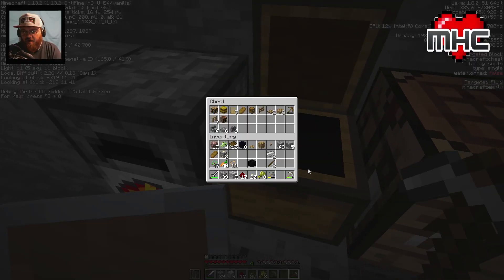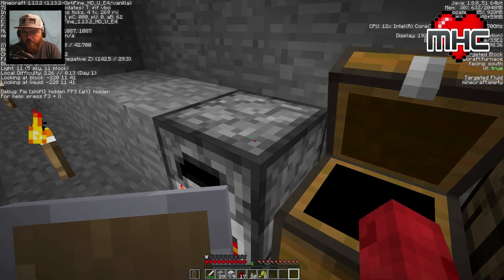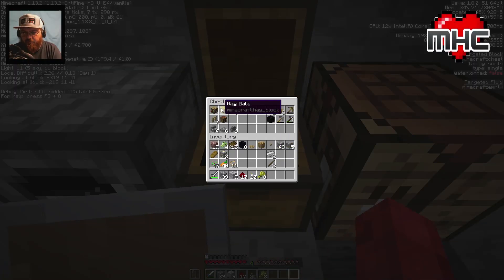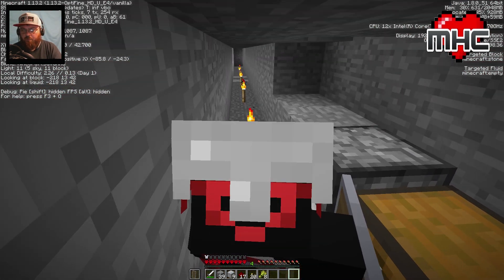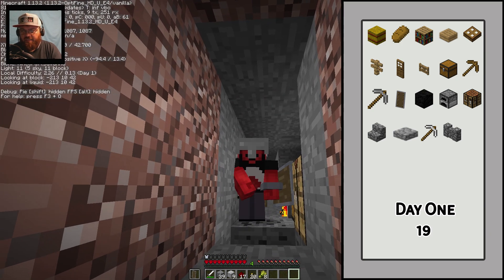Let's put all the things we crafted in there. In day one: gold block - let's count: eighteen items in day one, guys, that's pretty good. Actually nineteen counting the shield. Thanks for joining me and we'll catch you in the next day. Bye-bye!